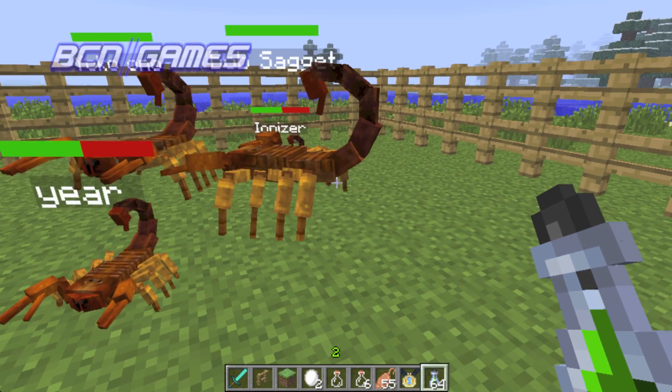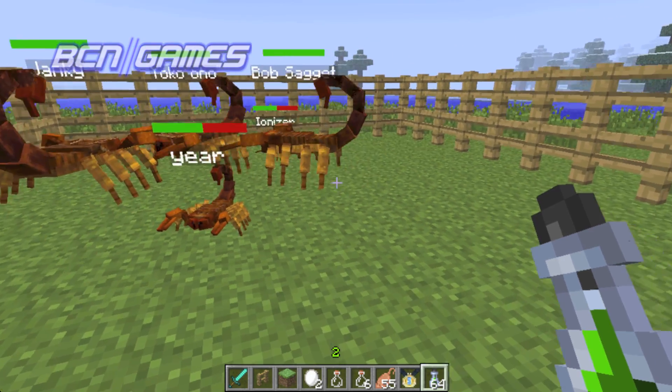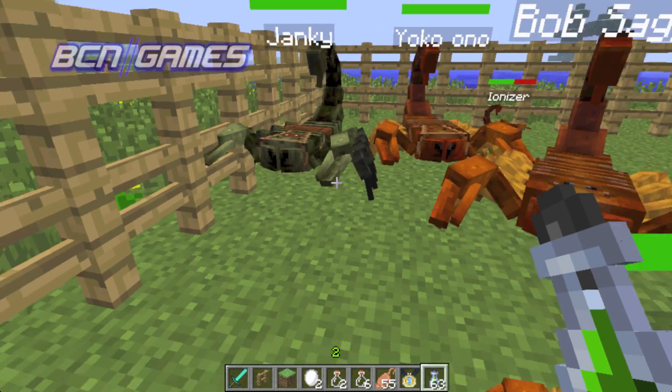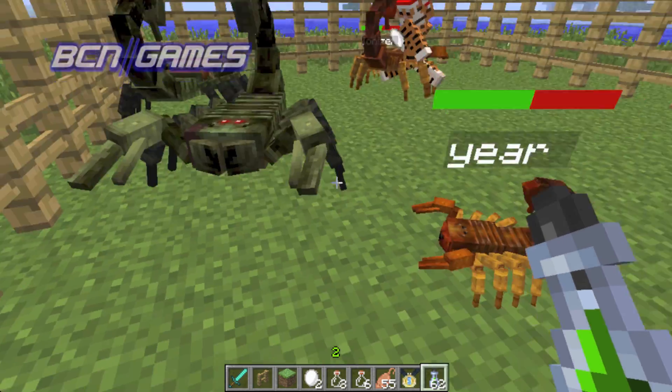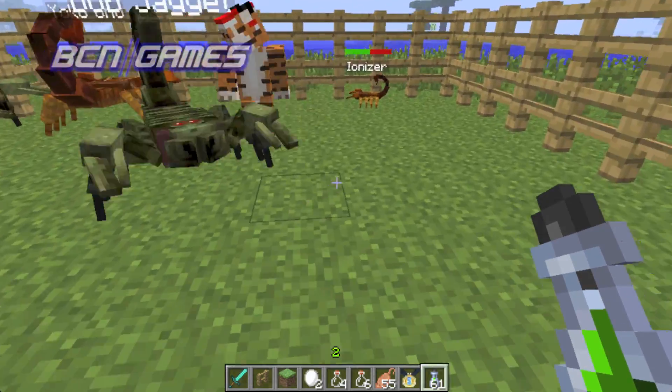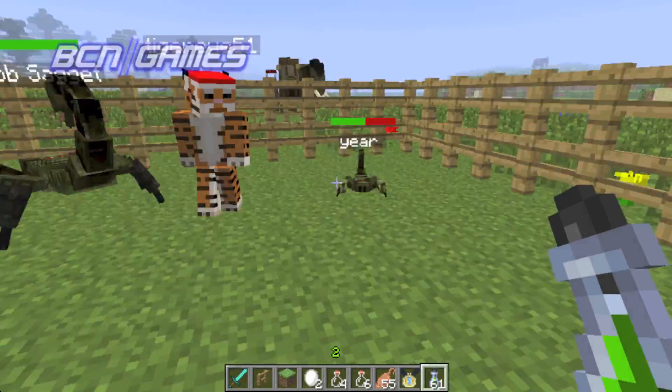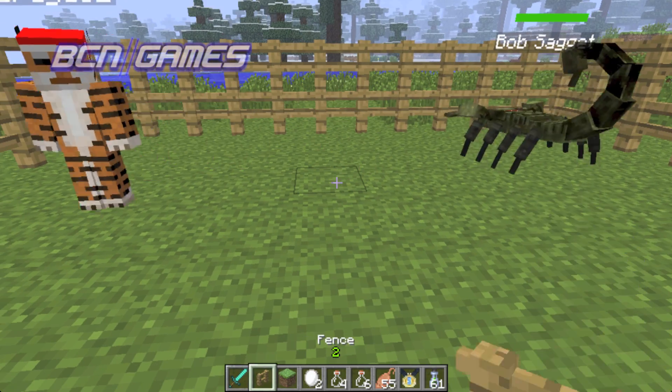So besides that, the last thing with scorpions is that you can give them essence of undead and that will make an undead scorpion — wow, instantly. And I'm pretty sure undead things just don't get attacked by mobs at night. I'm pretty sure that's a thing.